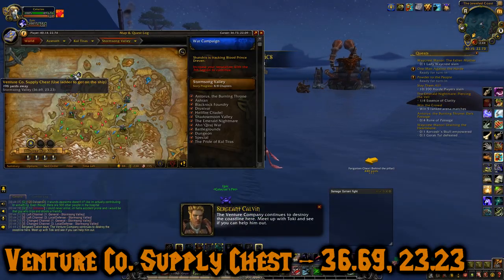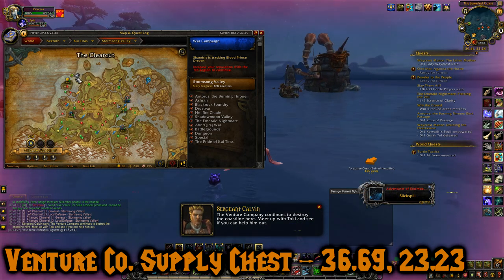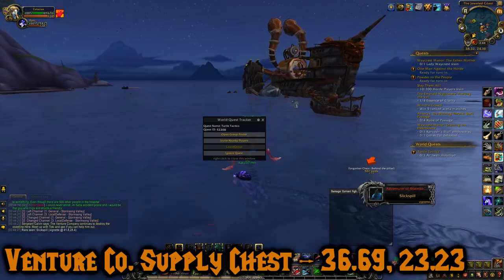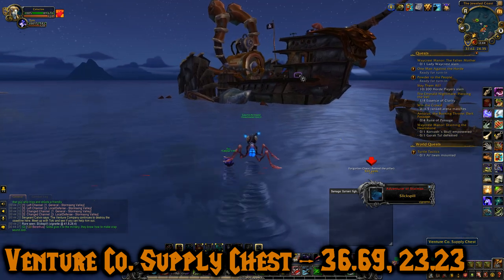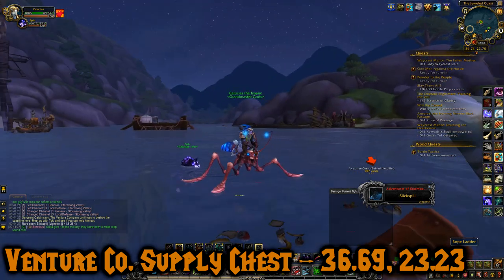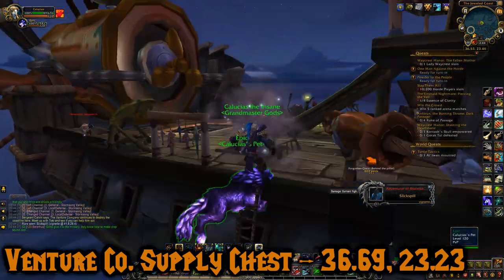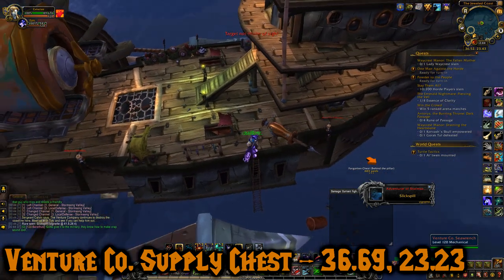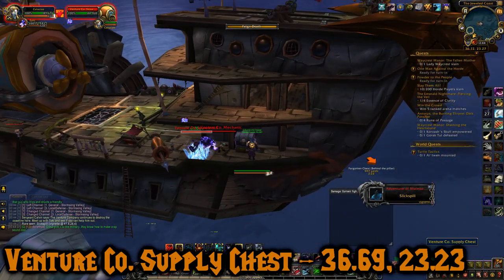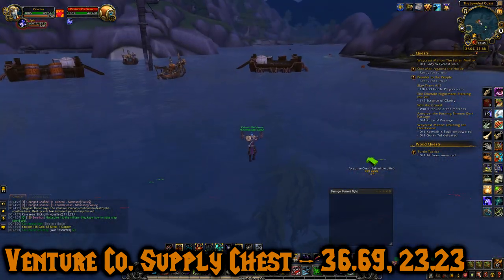Chest number eight is the Venture Company Supply Chest. From that last chest I ran across the water on my water strider to this one at 36.69, 23.23. It's actually on this ship right here — you can see it from here. To get on the ship you click the ladder. War resources, some gold, and a vendor item.